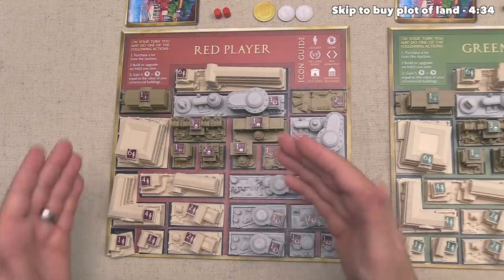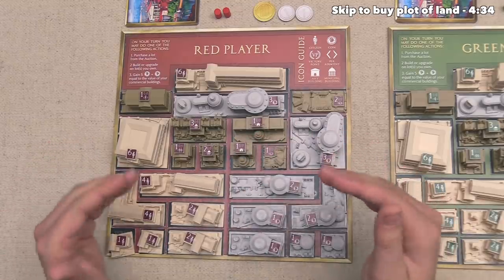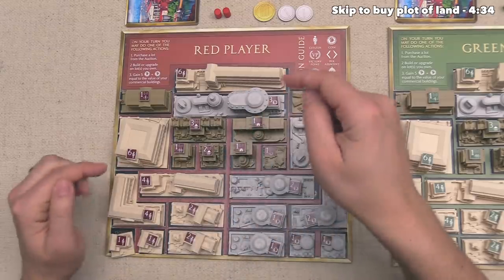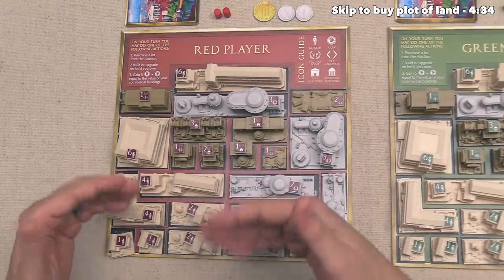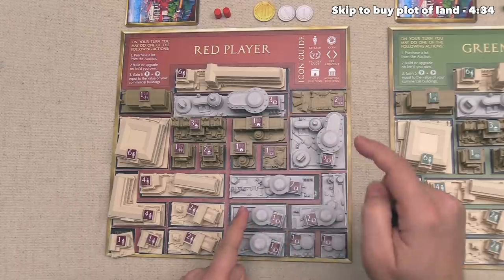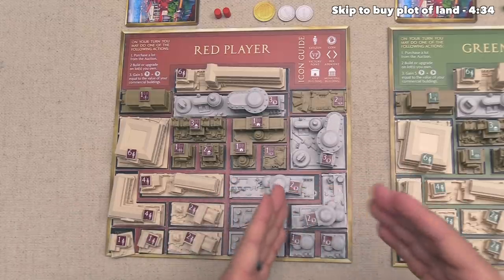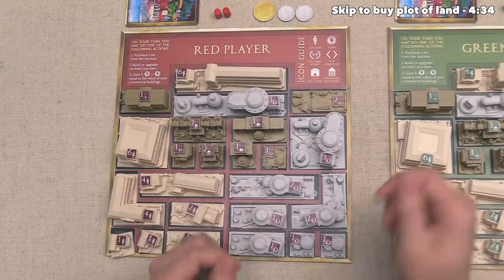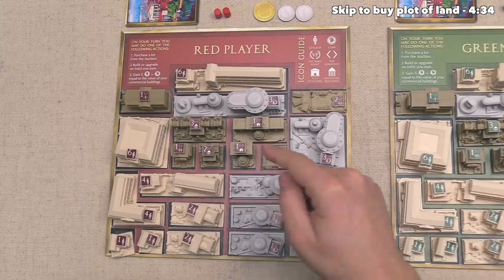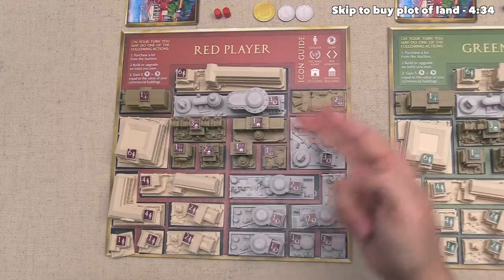Our buildings come in three different colors, and there are eight of each color. These over here are residential buildings, and those increase our population, which will give us points at the end of the round. The gray buildings are commercial buildings, which will give us victory points as well as money, and we will need money to buy more plots. And lastly, there are civic buildings, which give a variety of conditional victory points at the end of each round.